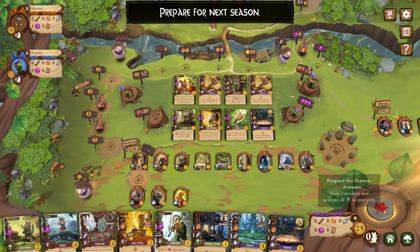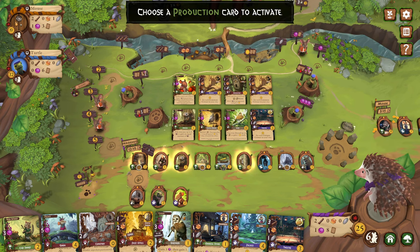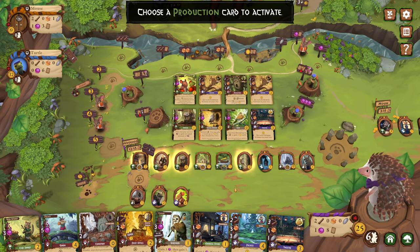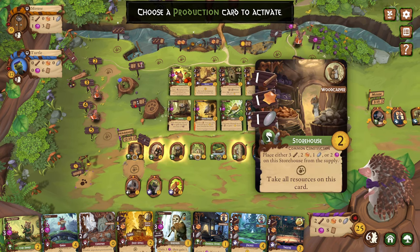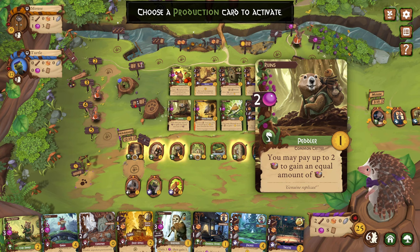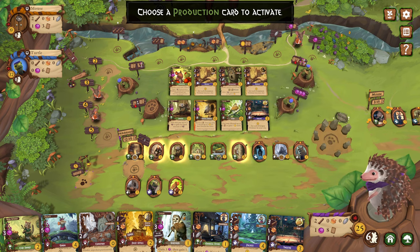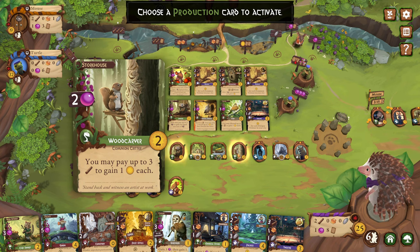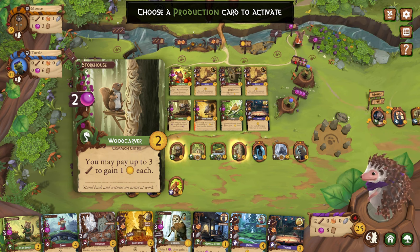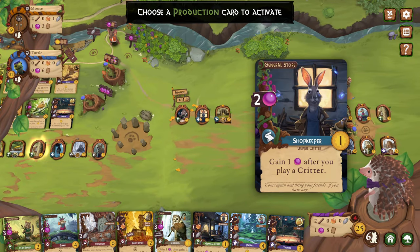I'm going to have to, finally, move into winter. Choose a production — that's right, when we're in winter. I don't need to do that, that still has some wood on it. I can copy an opponent — I may pay up to two resources and convert them. This one is you may pay up to three to gain... Do I want to do that and get some more victory points? No, because I want to build.